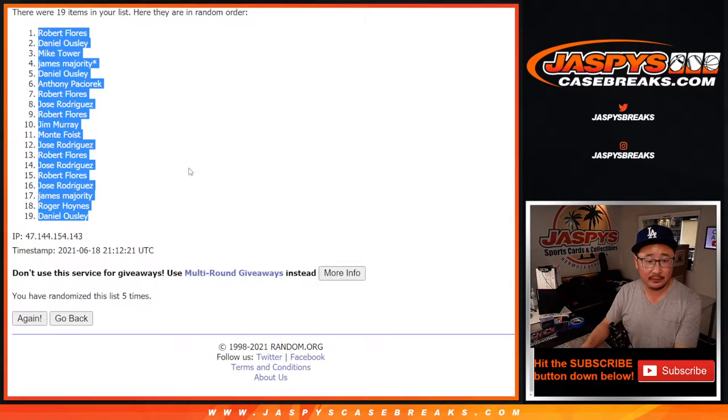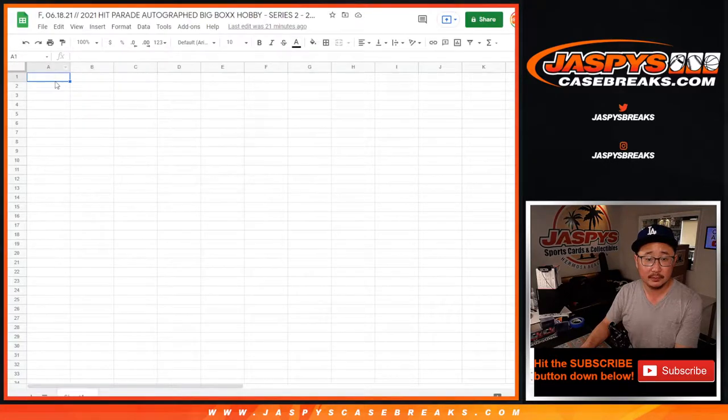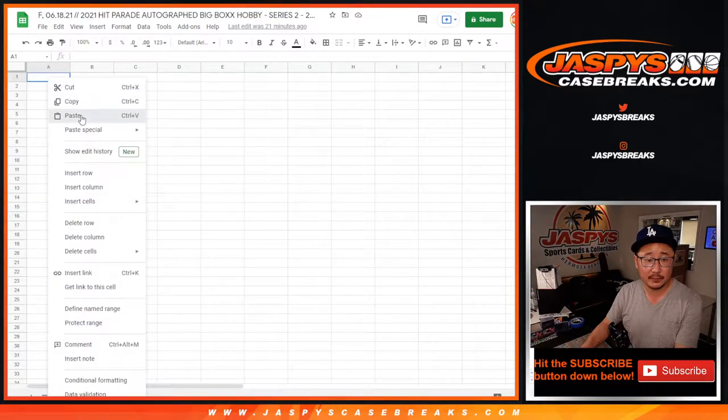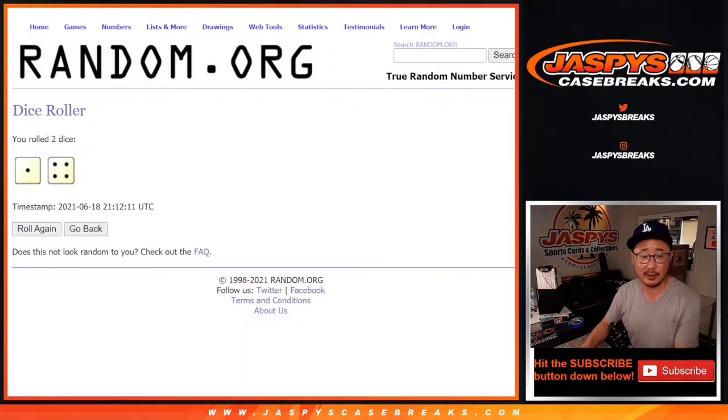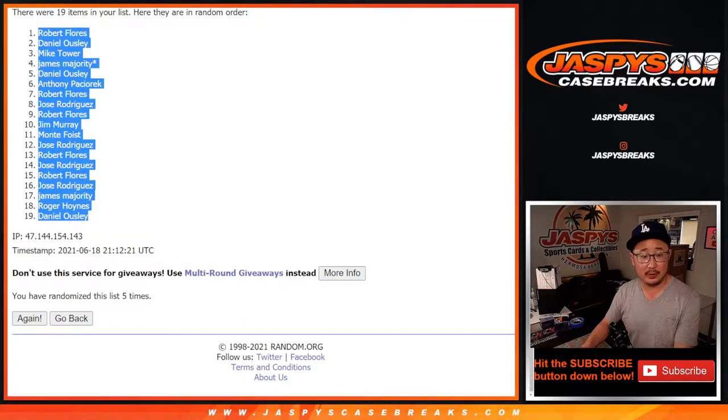We've got Robert down to Daniel here in break number four. These are our last two boxes of Big Box, by the way. Thanks everybody for filling up all those breaks.